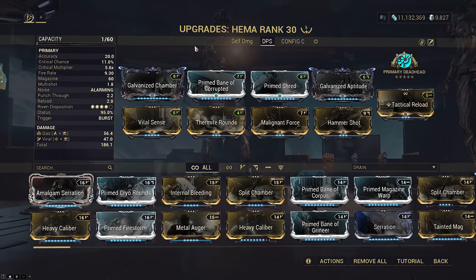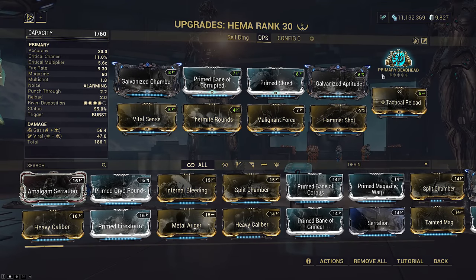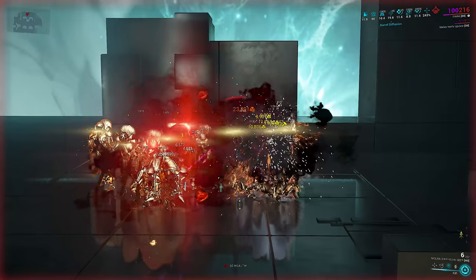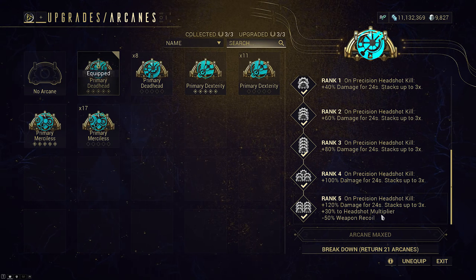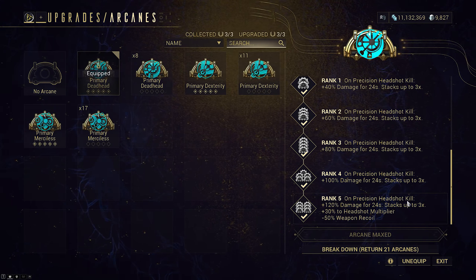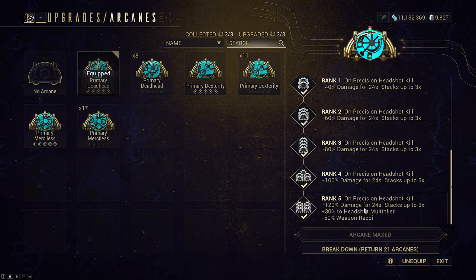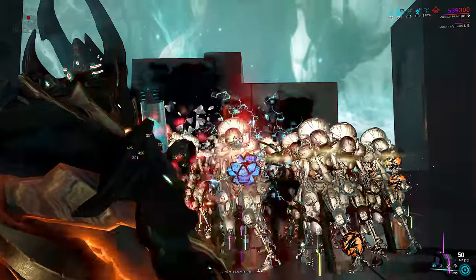Primary Deadhead is our arcane today for two reasons. The base 2-second reload is low enough it isn't really a huge issue — Merciless would only cut it down to 1.5, and the gap isn't worth the slot. The second reason is Primary Deadhead doesn't have the bug that Secondary Deadhead has with gas, where it resets the arcane randomly on kills to no stacks. A max-rank Deadhead contributes an additional 30% headshot multiplier and also 50% less recoil, turning the HEMA into a perfect laser beam. Because we are DoT-killing crowds with gas, and gas dots can headshot, it will actually double-dip this headshot multiplier to do 69% — nice, more multiplicative damage. The 360% base damage from a max-rank Deadhead only takes 3 headshot kills, which can proc off gas because gas can headshot dot. This loadout is completely swimming in separate final multiplicative bonuses, and each stack lasts 24 seconds instead of Merciless' 4-second duration requiring 12 kills to max. Deadhead also decays one stack at a time, so you have a ton more time to manage gameplay and retain max stacks.